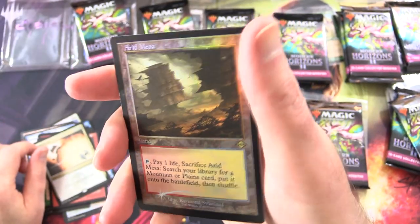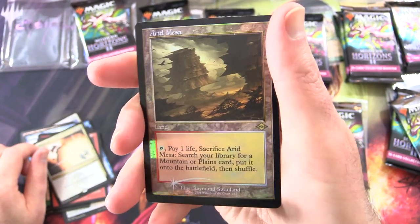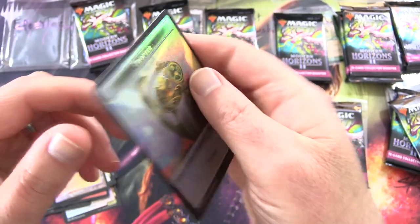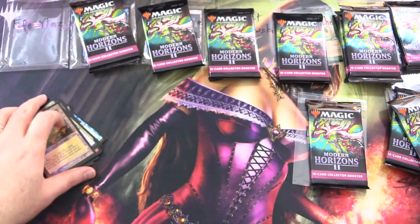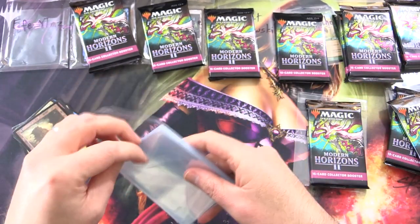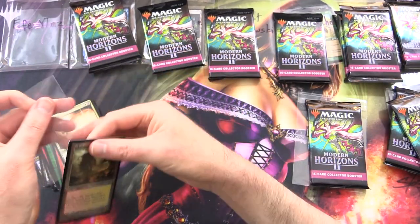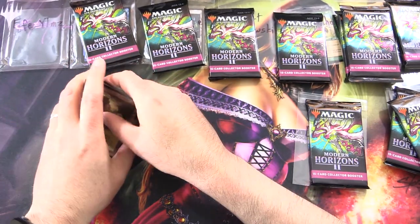Oh! Arid Mesa — that is just a retro foil. But still, that is insanity! And a squirrel, and a Thopter on the other side. Okay FA, we need to sleeve that puppy up for you. And I'm sure there's others I should be sleeving, but that one really stands out.